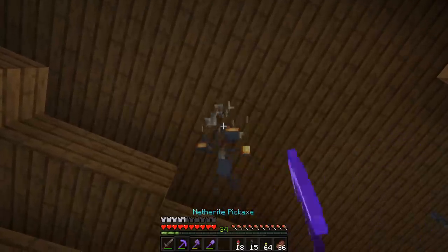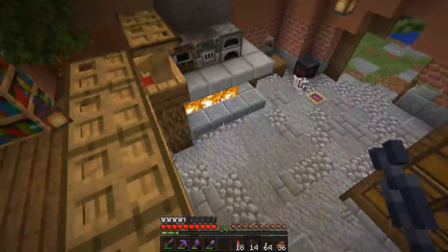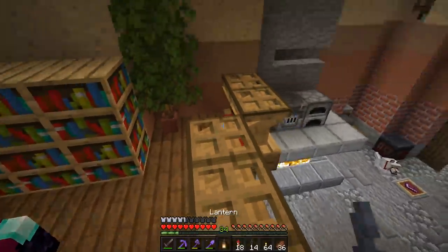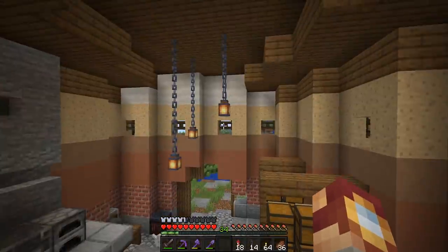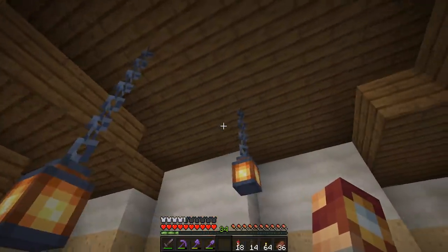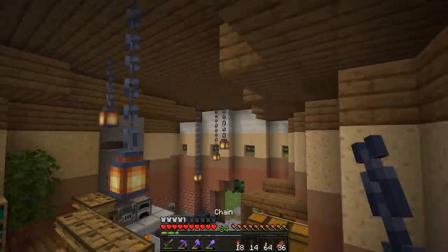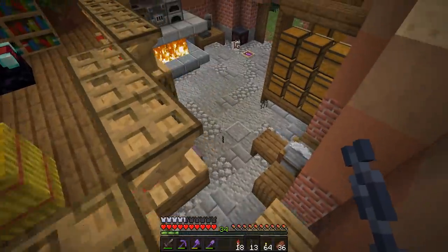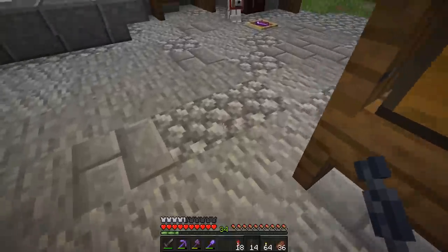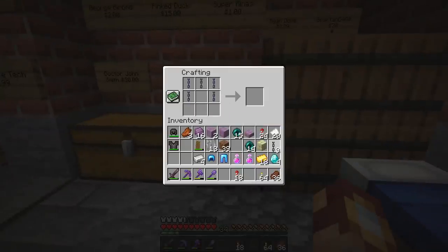And last but certainly not least, this is the final one. Where did the lantern go? Oh there it is — grab that, and boom. Looking good. It looks no different from the last episode. It basically looks exactly how it did with my resource pack, but it feels good knowing that chains are official. Now the question is, will we be able to make chainmail armor with this? I don't imagine so, but I've seen a lot of suggestions for it. Let me know what you think down in the comments below.